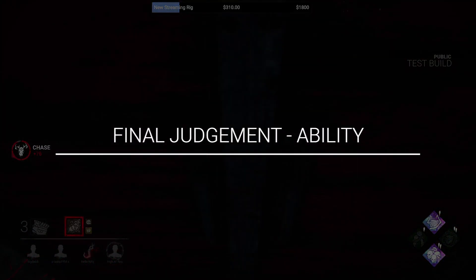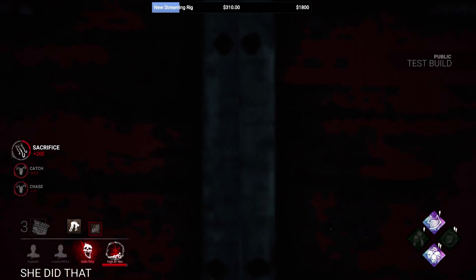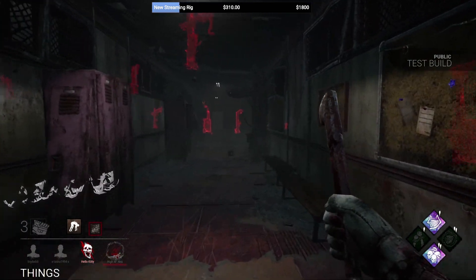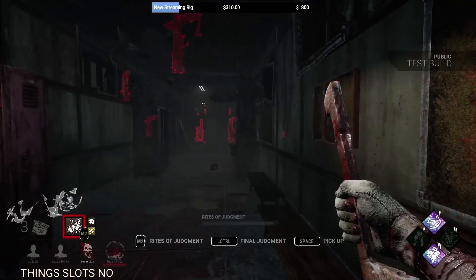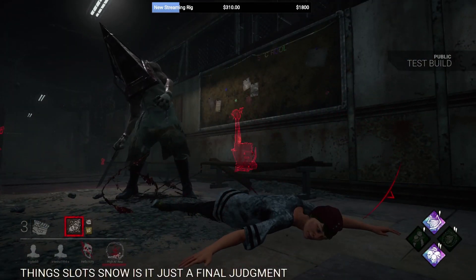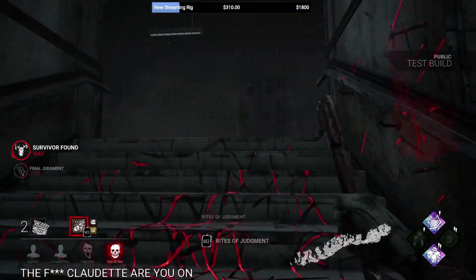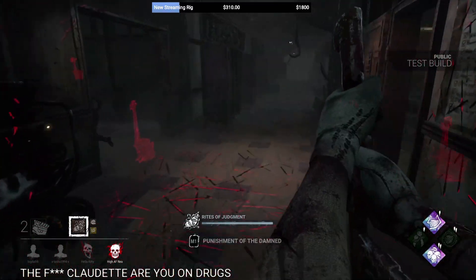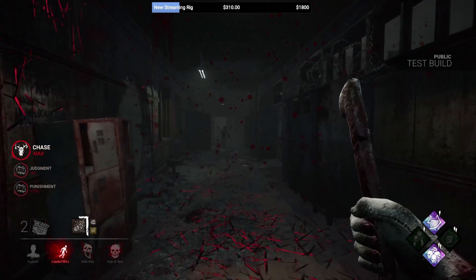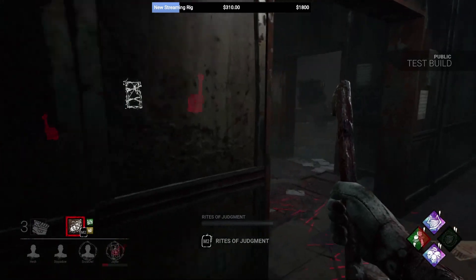Lastly, if you down a survivor while they have the Torment status effect and it is about to be their final hook or death hook, you can perform the Final Judgment, which is essentially a Mori that will kill them immediately on the spot. Keep in mind this requires that the survivor is already on death hook, so you can't kill them prematurely after a one hook. This has to be on their final down.